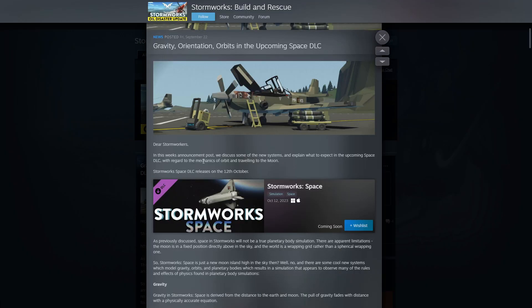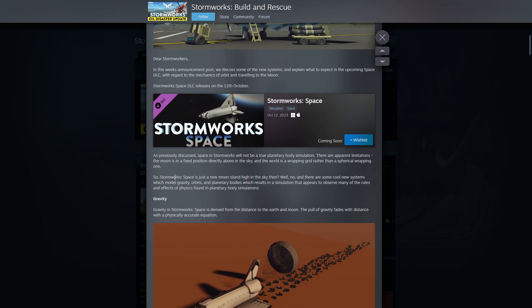Dear Stormworkers, in this week's announcement post we discuss some of the new systems and explain what to expect in the upcoming Space DLC with regard to the mechanics of orbit and traveling to the moon. I don't expect them to be exactly like real space because we are on planet Stormworks here, and things are a little different, so we have our own kind of physics that we have to learn.